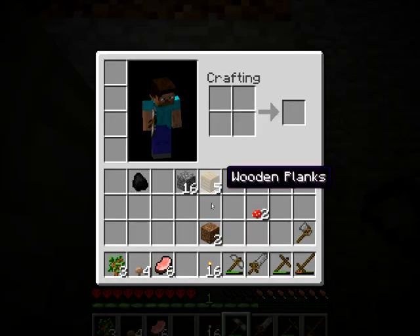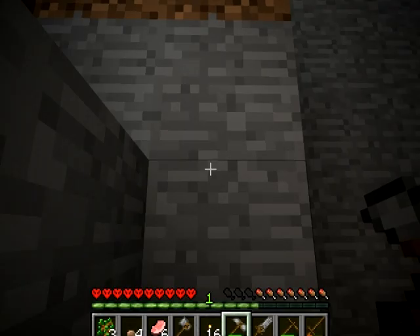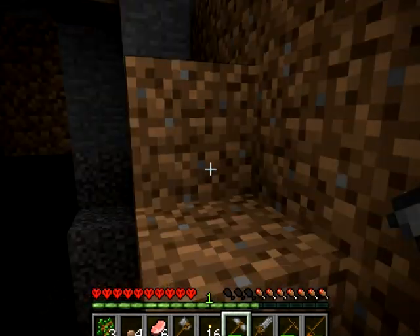Aunque para lo que nos va a servir... una vez que muramos, el mundo se va a ir a tomar por saco. Los minerales se craftean de la siguiente forma: tienes que coger la mena de mineral. Luego tenemos que poner las chuletas a la brasa en cuanto lleguemos, para no morirnos de hambre.